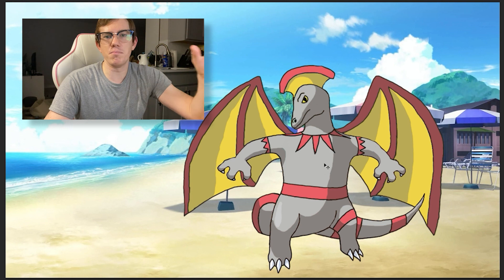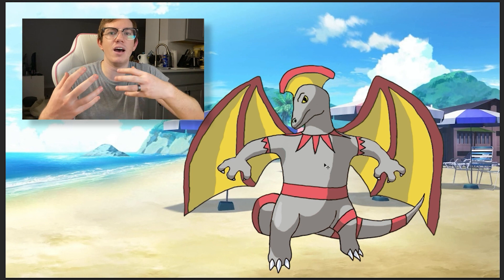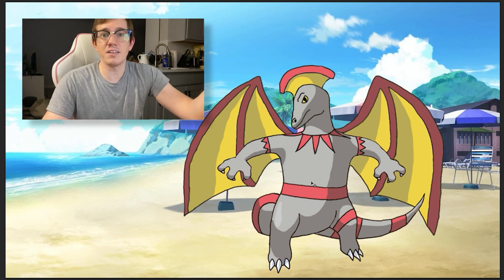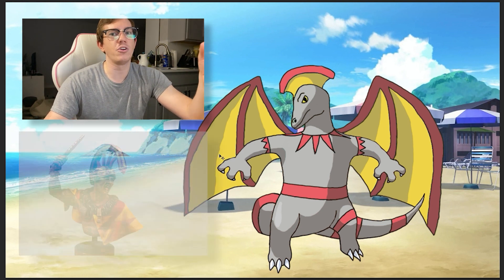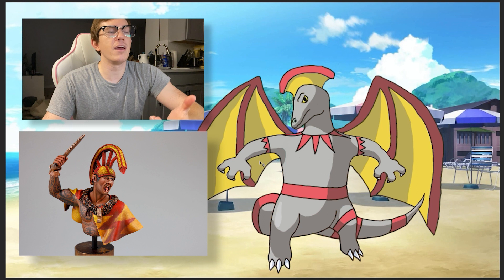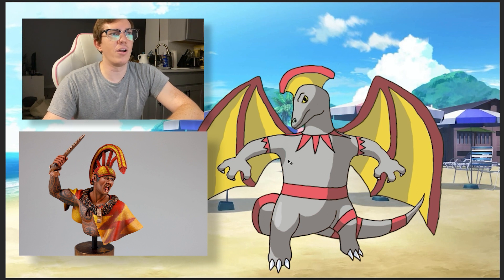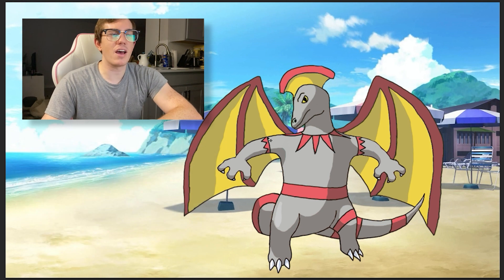I wanted to mix the Komodo dragon design with some kind of Hawaiian flavored role. The Komodo dragon is an apex predator, so I decided to mix it with the Hawaiian Koa warriors, which were kind of the elite warriors of traditional Hawaii. That's where we get this kind of headdress on its head. It's where a lot of the colors come from — the yellow and red. And these markings kind of mimic some of the traditional tattoos that would have been worn by these warriors. Overall, I'm pretty happy with this design, and that is my gen seven Charizard.